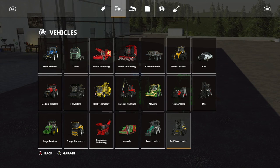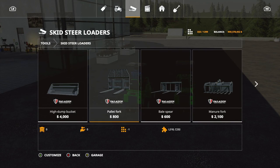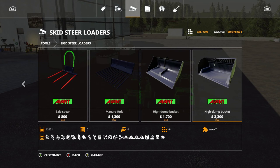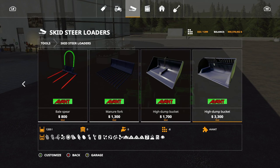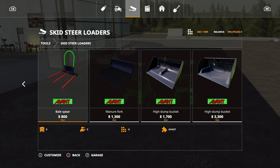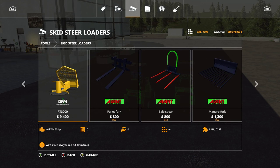Typical horn, not bad. Let's take a look at the attachments. If you go into the store under tools, under skid steer, you're going to see pallet fork, bale fork, manure fork, high dump bucket, and the high dump bucket XL — one holds 600 and one holds 1200. They can pick up all crops, solids, and stuff like that. Slot count: high dump bucket XL is 8, high dump bucket is 7, manure fork is 7, bale spear is 6, and pallet fork is 7.